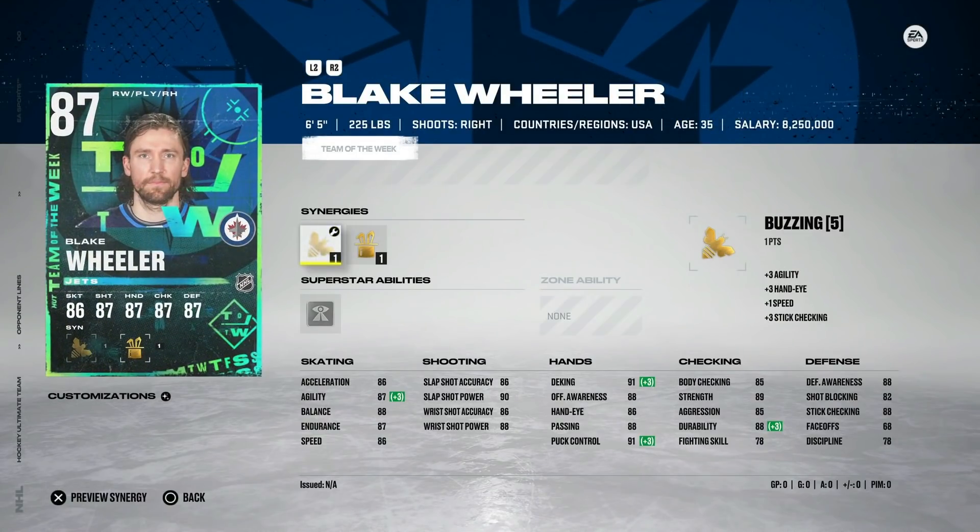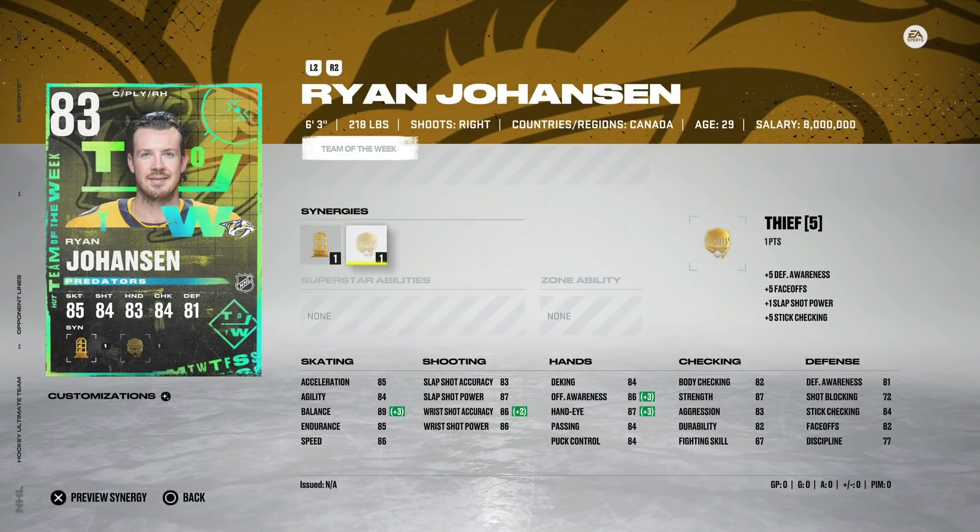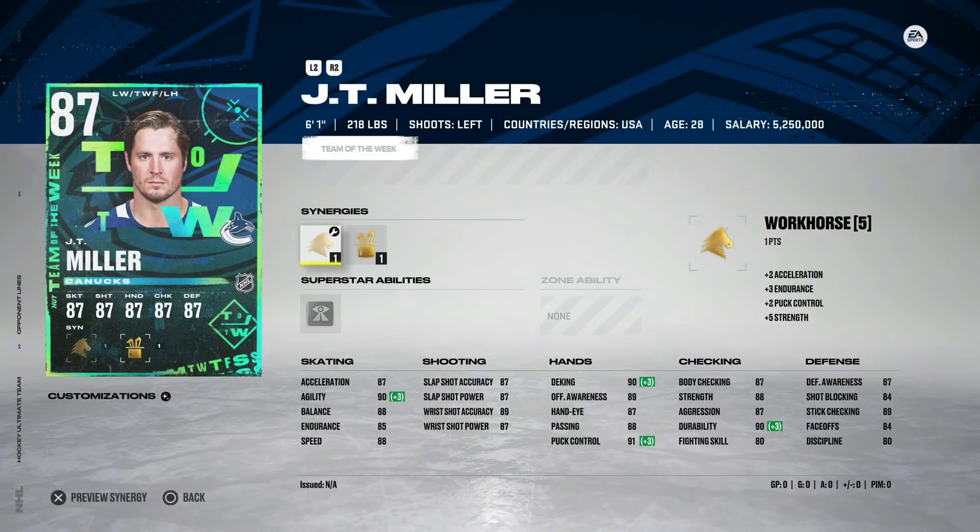We've got the 87 Blake Wheeler — six foot five. Buzzing gets him up to 87 speed, which is obviously mediocre at this stage, but his shot is okay and his size is going to be important. Outside of that, just not as good as he was in years past in HUT. We also have the 83 Ryan Johansson with Thief — that six-three build does have a good centerman setup, but there are other cards out there that would probably be a little more effective.